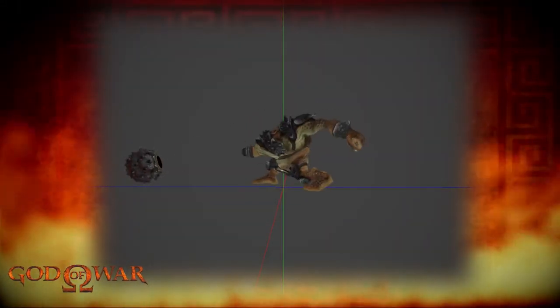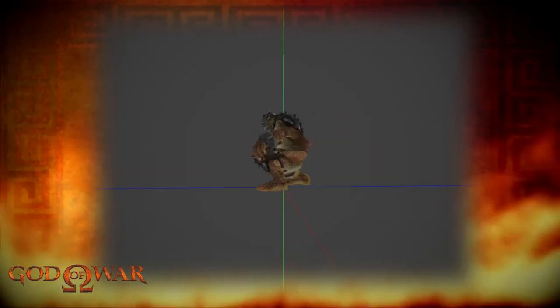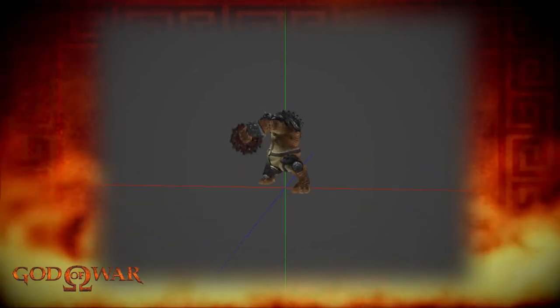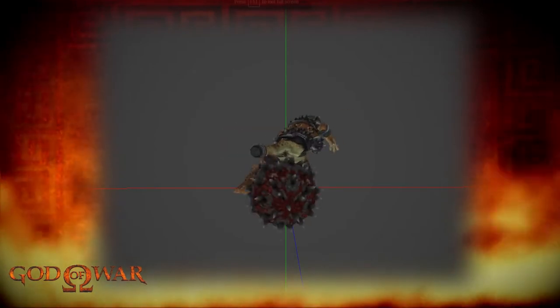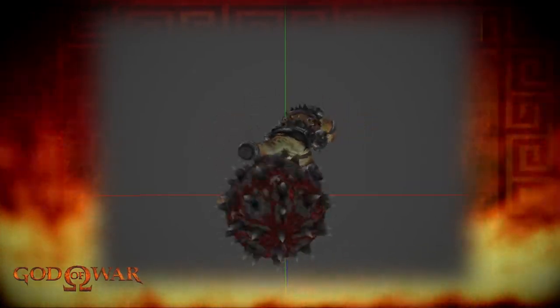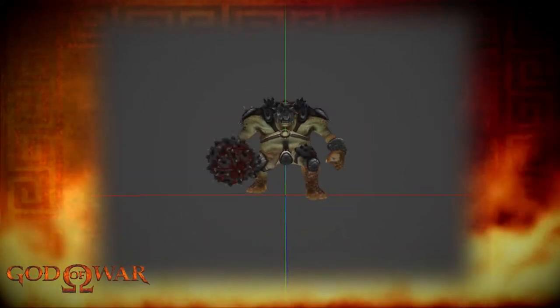I especially enjoy this animation — the way it charges the ball up before shooting it out to cover more ground is really enjoyable to watch. The right hand of the Cyclops is missing, which perhaps suggests that to install this weapon, it had to have its hand removed. This adds a small amount of lore to this variant. Here it is in game.